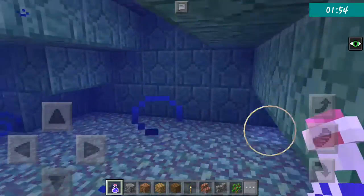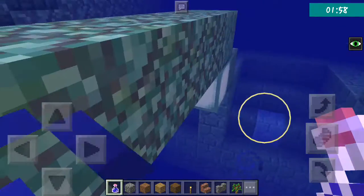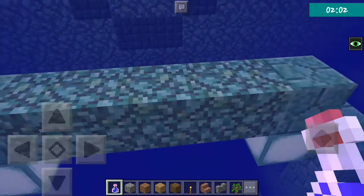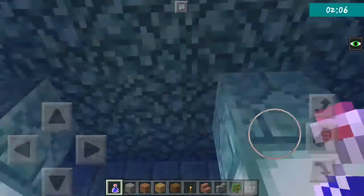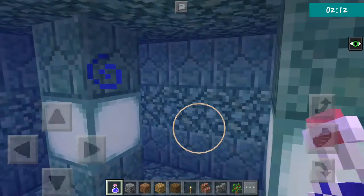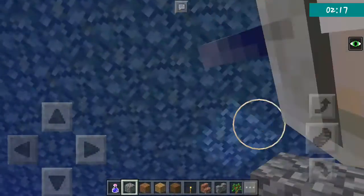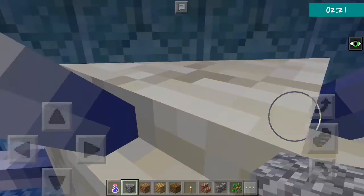If you want to find the elder guardians, just exit and navigate through the monument. The first elder guardian is at the top — if you did not know, it's at the top. If I break through here, there should be something... and there's the elder guardian.